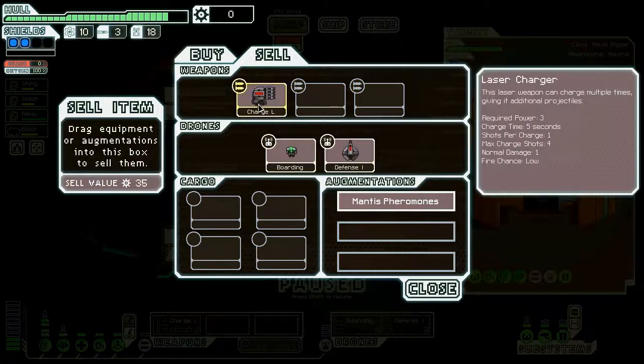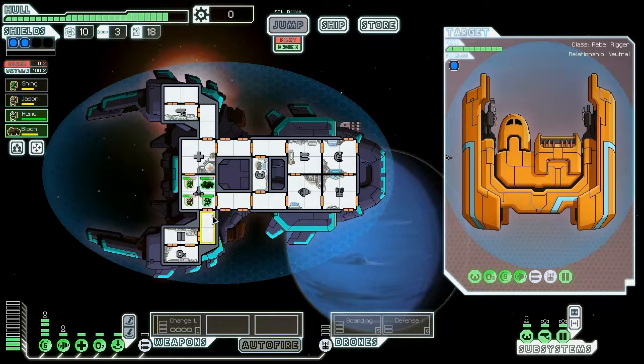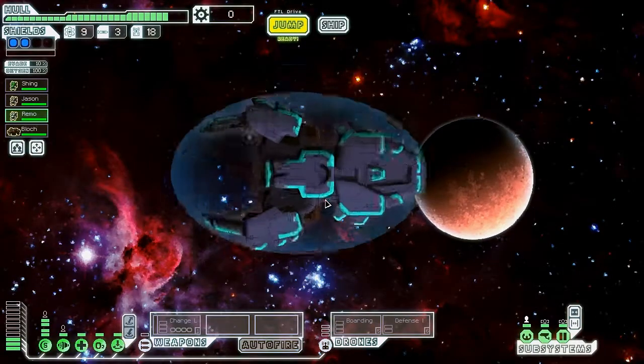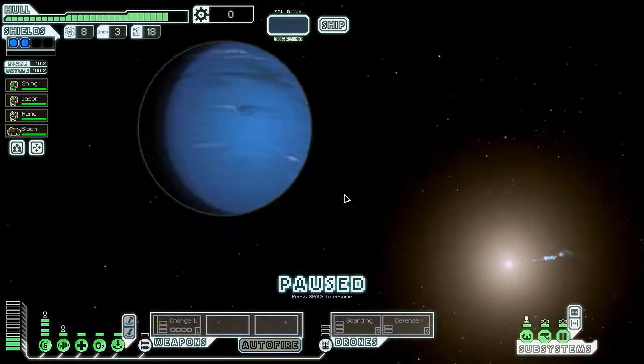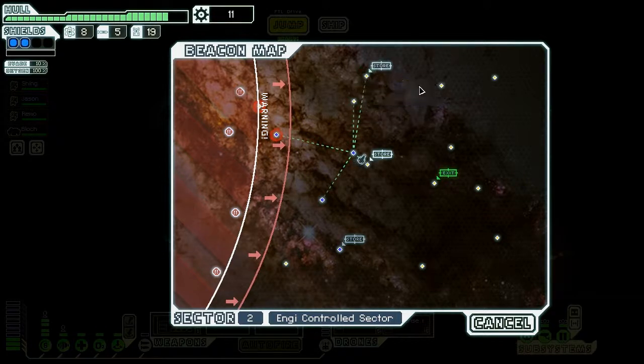There's nothing really to sell to help buffer the cost, but it's no big deal. We got the weapon, which was our first mission — to get a weapon. We also got more crew, so we're doing pretty well. I could go a little loop around over there because I don't want to go to the store, especially with zero scrap — it's probably the worst time. And now there's another store. Cannot avoid going to a store, evidently.